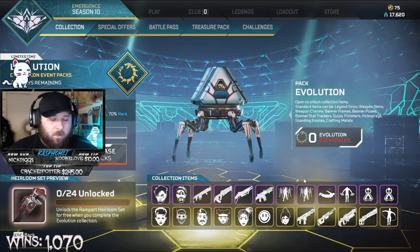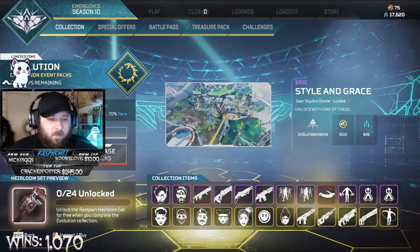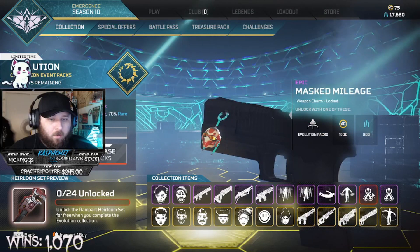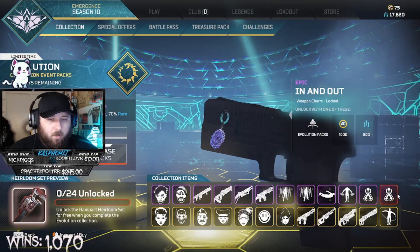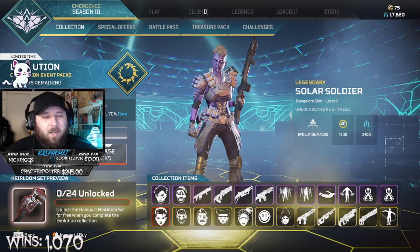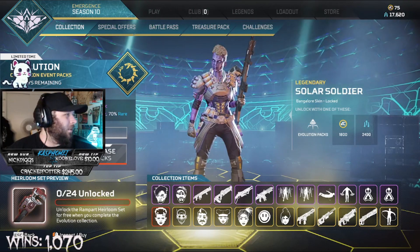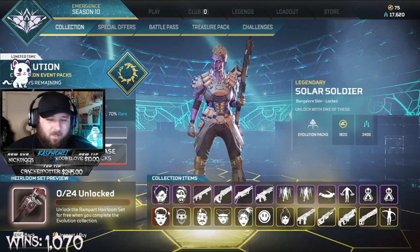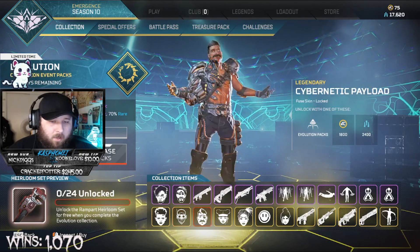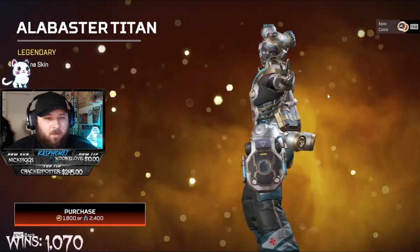I like how she just turns around and throws the arc star. Skydive trail for Seer. Revenant gets a new emote and two charms. Then the more expensive stuff — Bangalore skin, I don't really like it. Octane skin, I don't really care about Octane. That Fuse skin is pretty cool though, and I really enjoy this Lifeline skin.